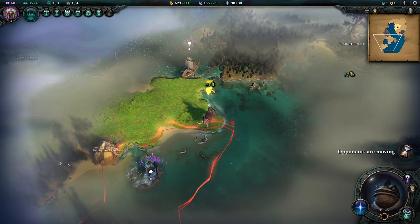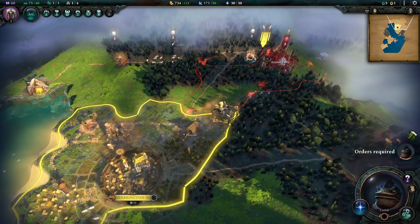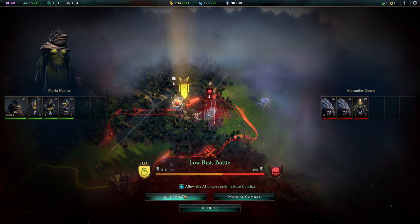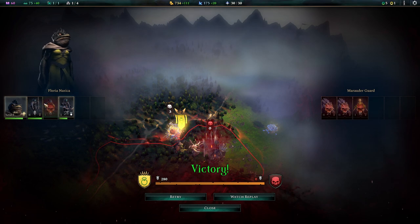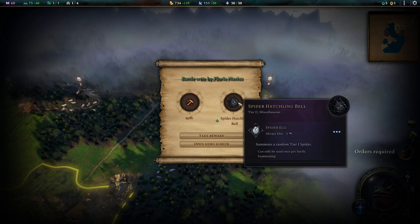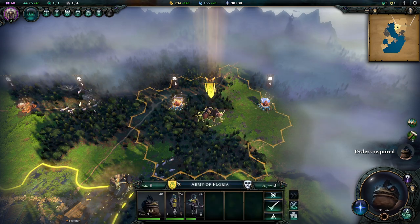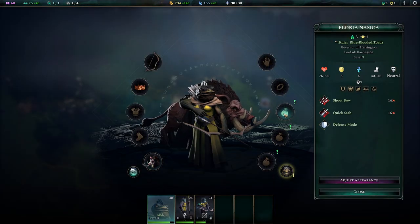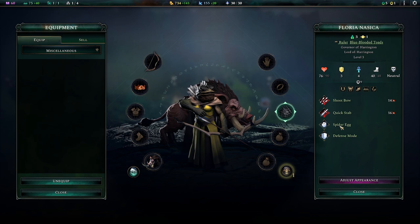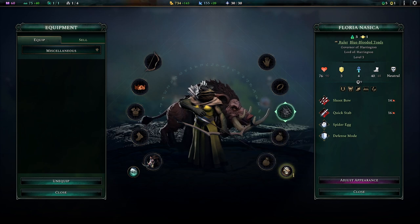Next turn - now we can attack here. Low risk - again we're just going to do auto combat. And again we lose one pike - I'm pretty sure I wouldn't have done any better. We get a spider hatchling, which is a little bell. So we can attach this now, and in combat we can spend three action points to summon a tier one spider. Plus we have a level up, so let's check this out. He's a fighting person - pack leader.